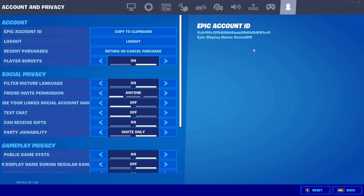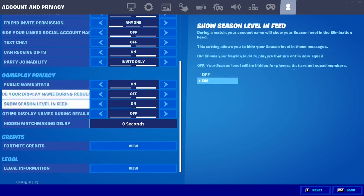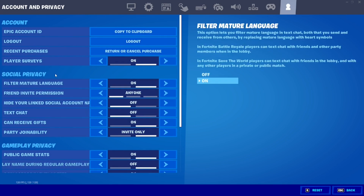When you make your way to the Account and Privacy tab, there are a bunch of different sections on the screen: the Accounts section, Social Privacy section, Gameplay Privacy section, Credit section, and the Legal section. Most of these sections have their own settings. We're going to turn on a specific setting to get the reward from two-factor authentication, because you can get a free emote by turning it on.